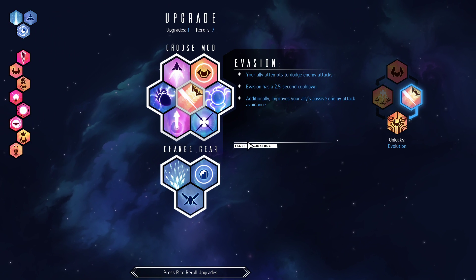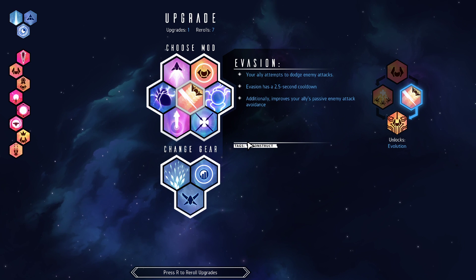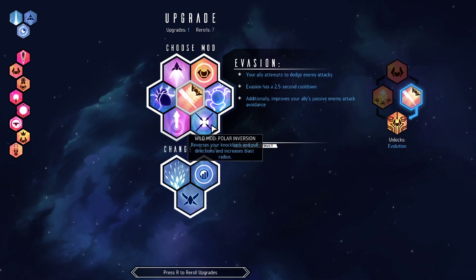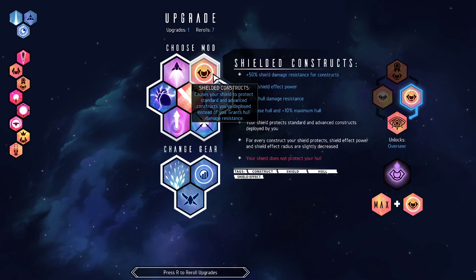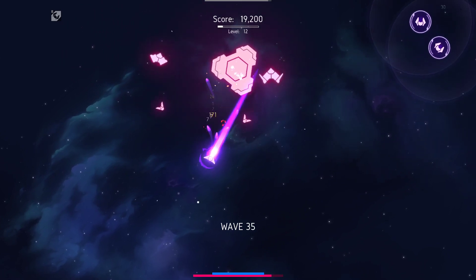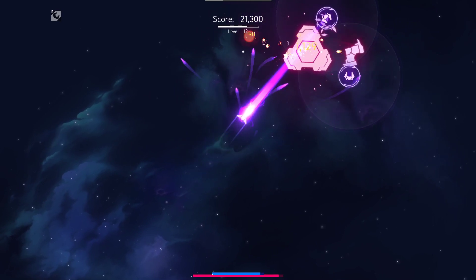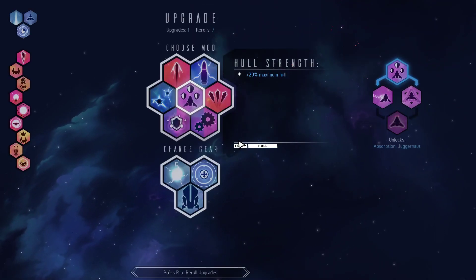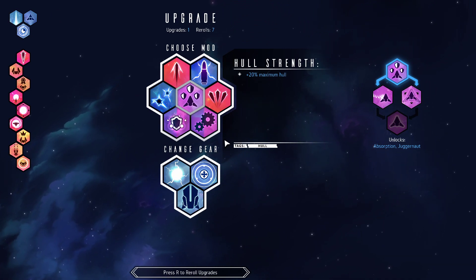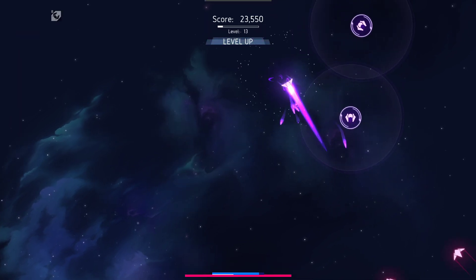Evasion is not going to be useful for us with the interceptor if we go wingman, which I do want to do. I want polar inversion to pull enemies in toward us. I think I'll just take the shielded construct here — could be dangerous since I don't have armor — but maybe we can survive it. There's the hull strength. We'll take the hull strength for now.